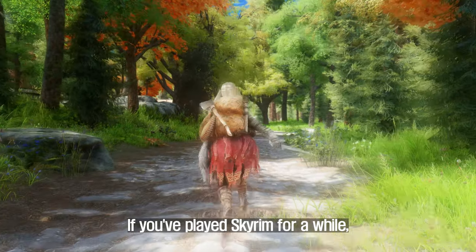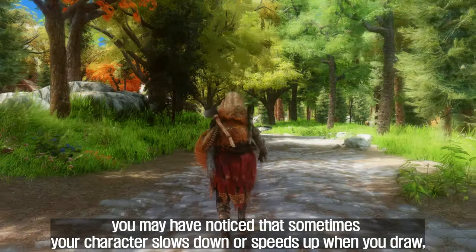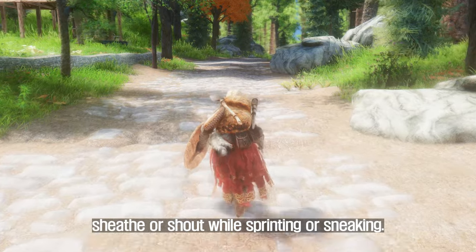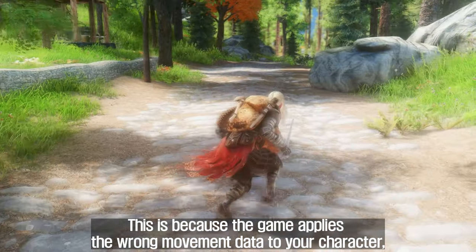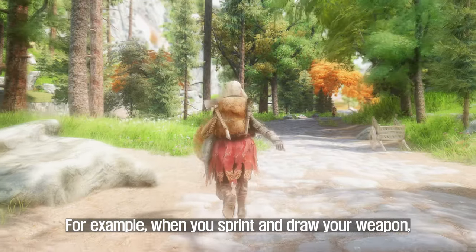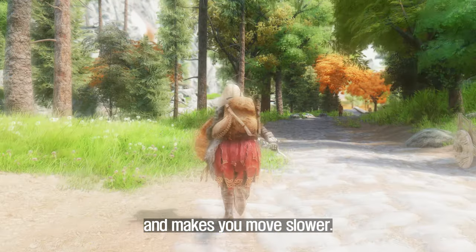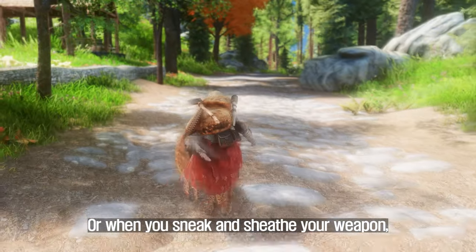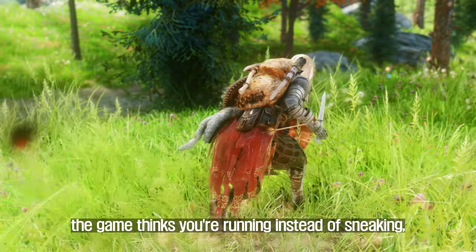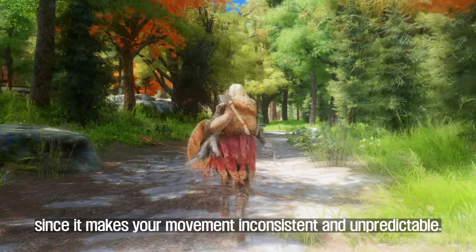If you've played Skyrim for a while, you may have noticed that sometimes your character slows down or speeds up when you draw, sheathe, or shout while sprinting or sneaking. This is because the game applies the wrong movement data to your character, which doesn't match your actual sprint or sneak state. For example, when you sprint and draw your weapon, the game thinks you're walking instead of sprinting and makes you move slower. Or when you sneak and sheathe your weapon, the game thinks you're running and makes you move faster. This bug can be very annoying and immersion-breaking, since it makes your movement inconsistent and unpredictable.